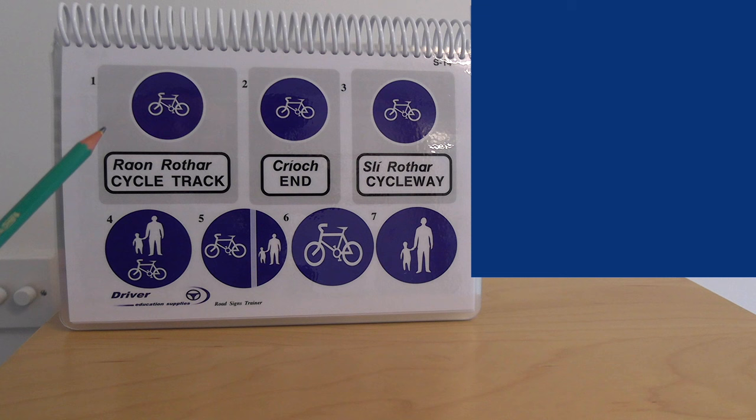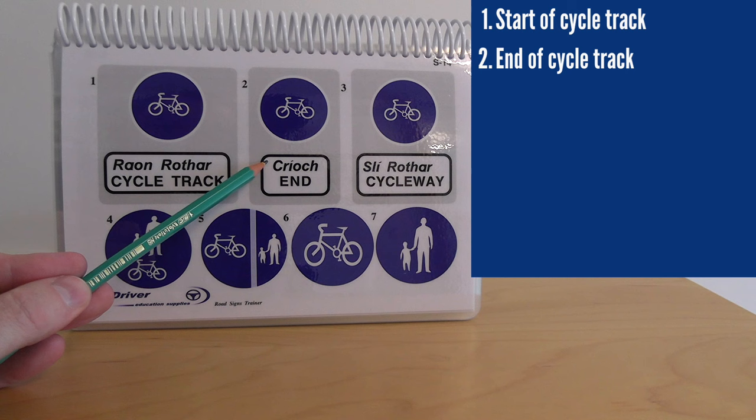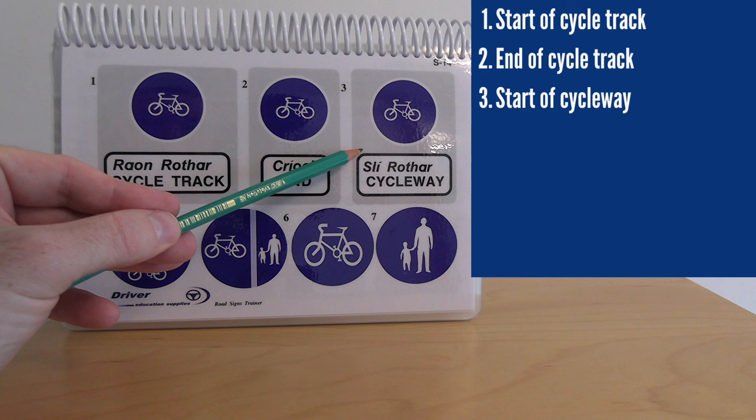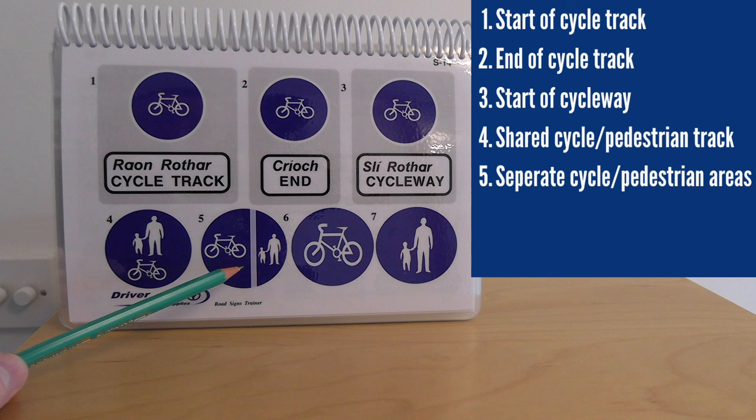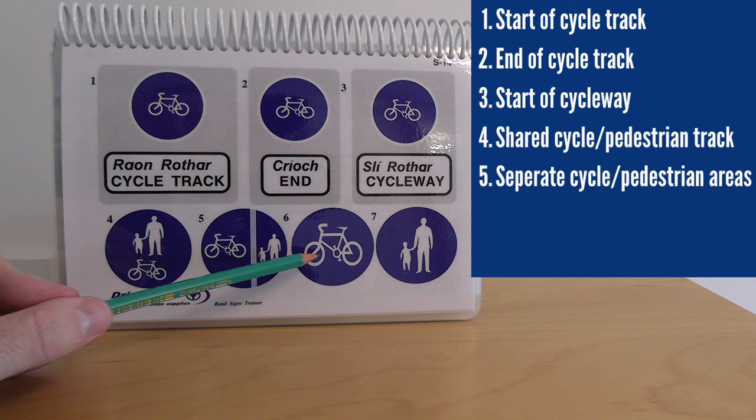Number one means a cycle track, or cycle track ahead. Number two is the end of the cycle track. Number three is a cycleway — normally part of the public road for the exclusive use of cyclists. Number four is a shared cycleway and pedestrian area. Number five is also shared but with separate lanes for cyclists and pedestrians. Number six is cyclists only. Number seven is pedestrians only.